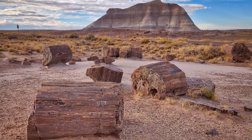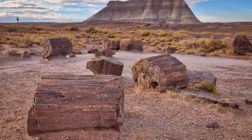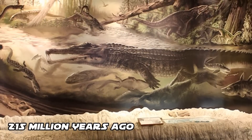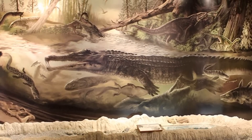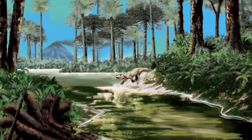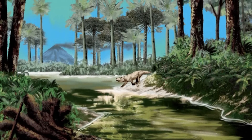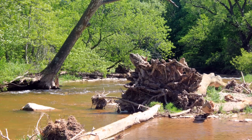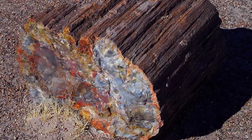The petrified trees here are all fallen logs or stumps that have fragmented over time. Around 215 million years ago, this area in present-day Arizona was a subtropical forest with 200-feet-tall trees in a basin with flowing rivers and streams. Over time, trees would die and fall into the streams, and some would become petrified or fossilized.